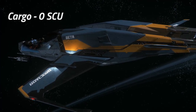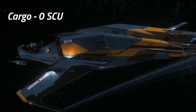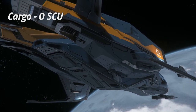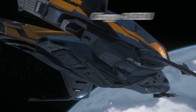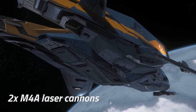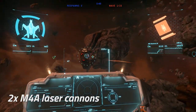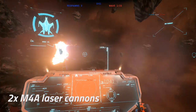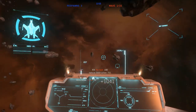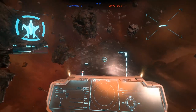Unfortunately, due to the Beta having a living compartment in the rear of the ship, it doesn't have any cargo capacity. As standard, the Mustang Beta comes equipped with two size 2 M4A laser cannons fitted onto the nose-mounted turret. While these do have the added benefit of being able to use the gimbal assist feature, this weapons package is fairly weak and most pilots will look to upgrade them as soon as they can.